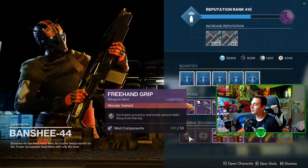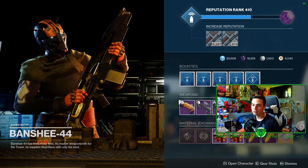And what Banshee has for us here today: three hand grips with quick access sling. There's a red line and charge — those are right there.